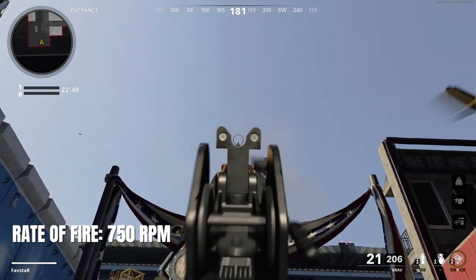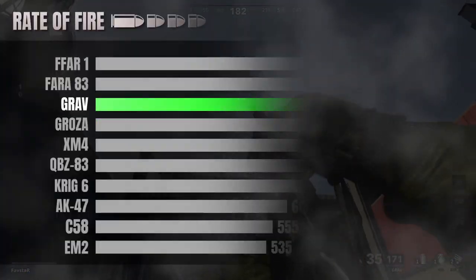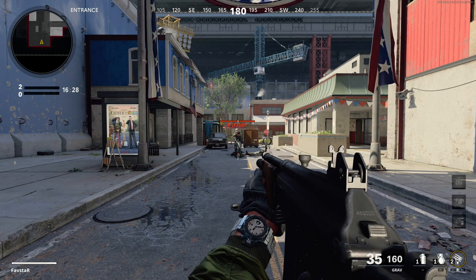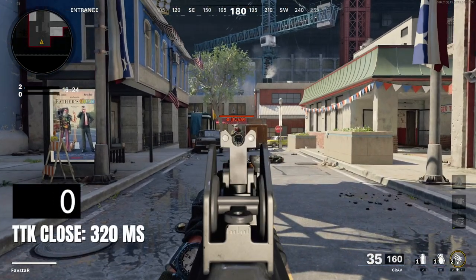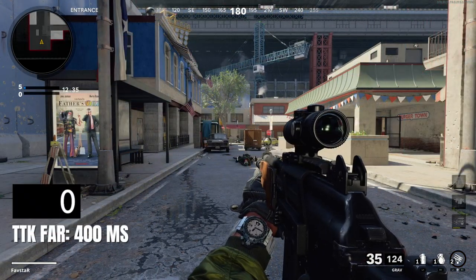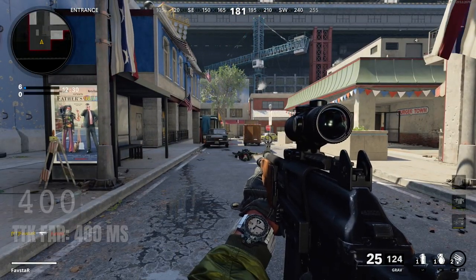The rate of fire is good at 750 rounds per minute, which is slightly above average in the AR category. The low damage is slightly offset by the faster fire rate and combined to produce a time to kill of 320 milliseconds up close and a hypothetical time to kill of 400 milliseconds at long range, in the unlikely event that you're able to land all your shots to the body.